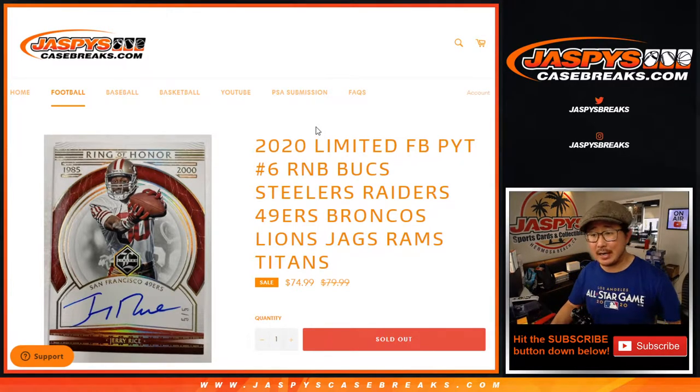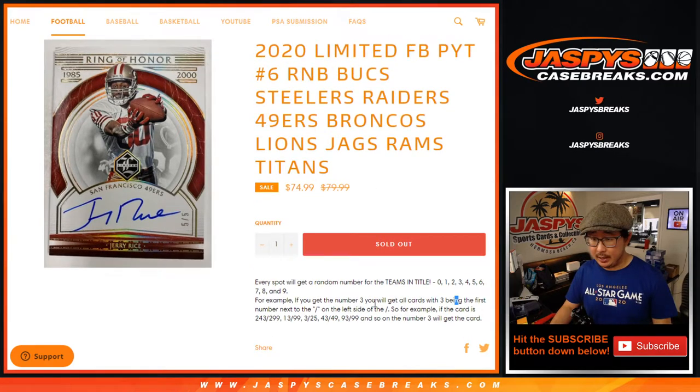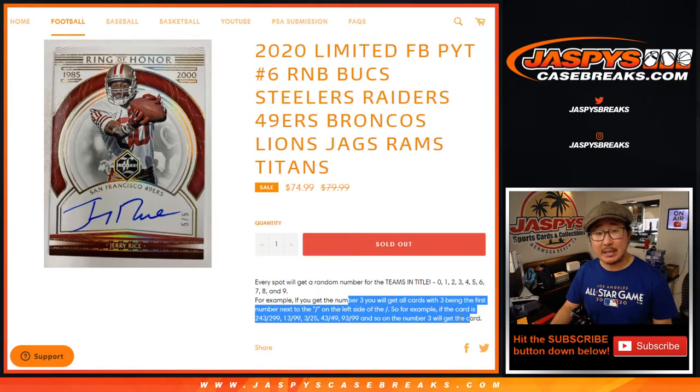Hi everyone, Joe for jazpyscasebreaks.com with a quick little random number block randomizer for the following teams right here for pick your team. Number six RNB, random number block. There you go, that's how it works.